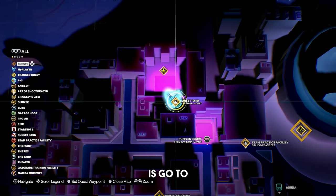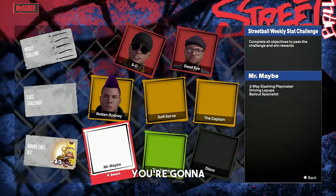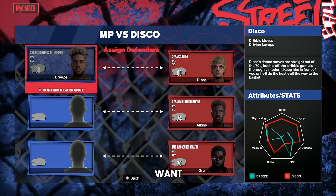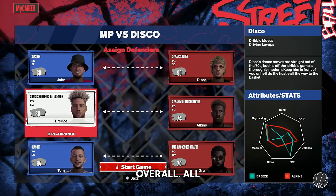The first thing you guys are going to want to do is go to your map and go to Sunset Park. This is the first street ball court you'll have access to. Head up to the court menu and go up against Disco. Put yourself in the second slot like you see me do here — that way you're matched up against a 74 overall.